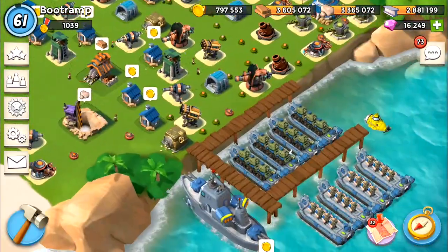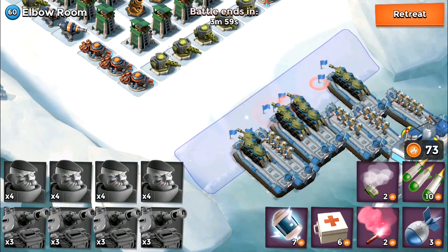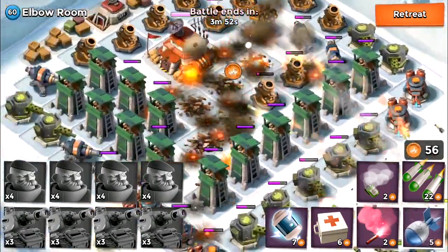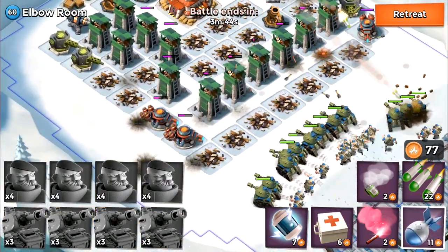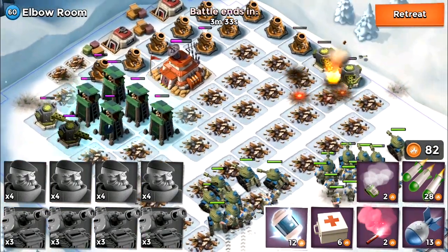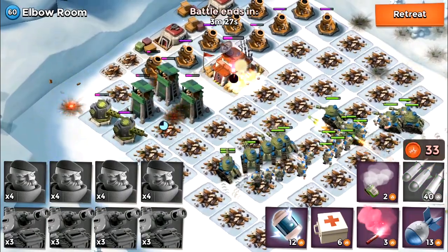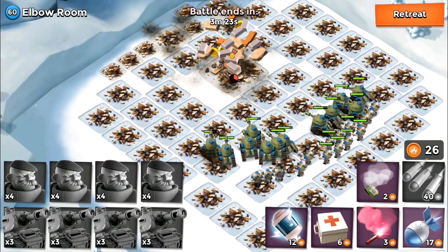He's still online, so I'm going to be attacking Elbow Room NPC base, taken down by the grenadiers and tanks right now. I'm tossing barrages on the boom cannons — they went down from one barrage each, that is totally hype. The tanks and grenadiers are spreading into a straight line, perfect position. I'm just having a great time. This is the last NPC base I'm going to be attacking in this episode of Quest2Top episode 2.